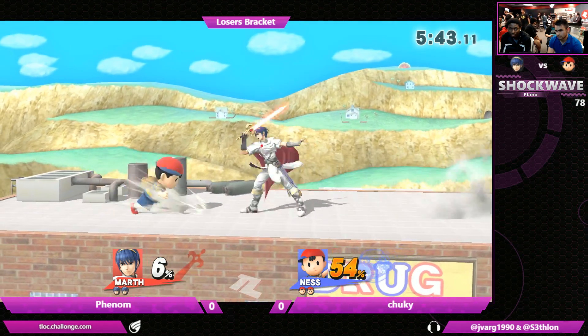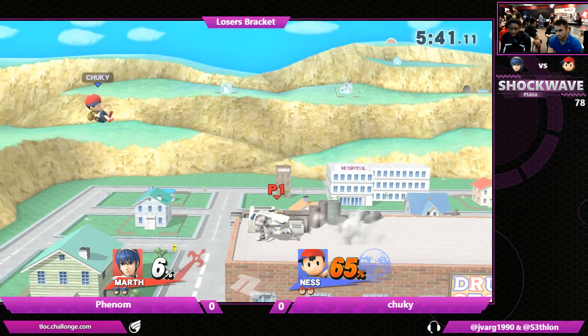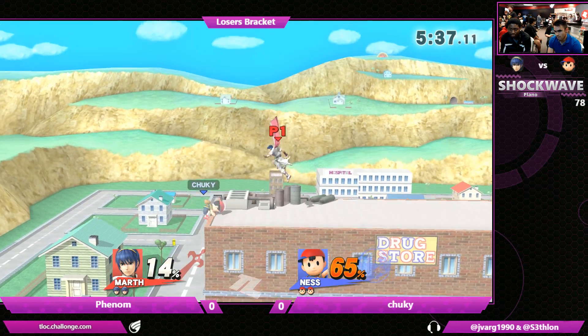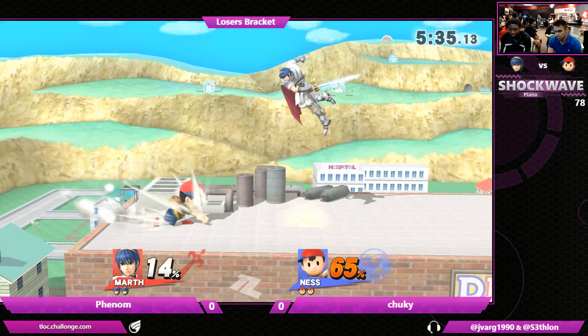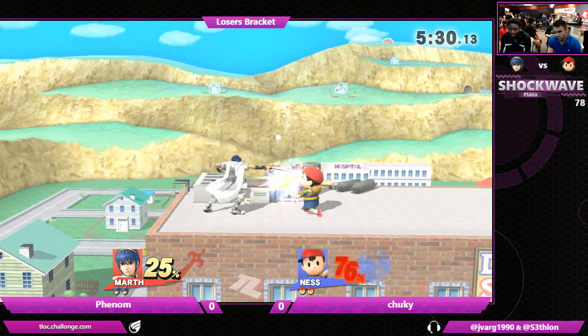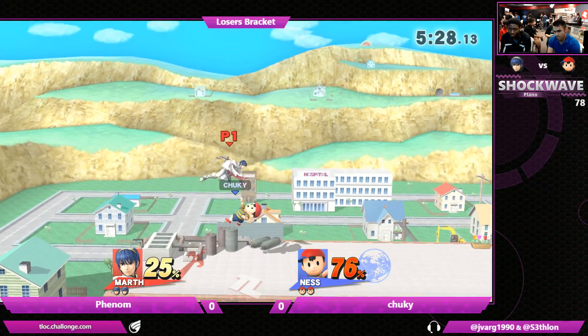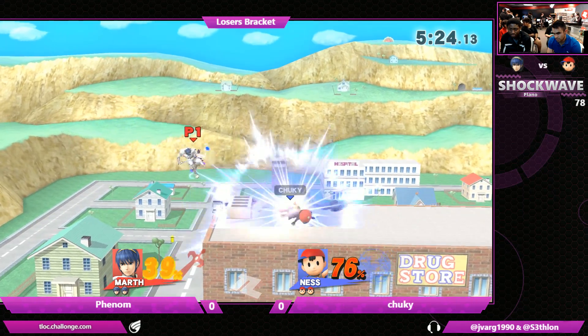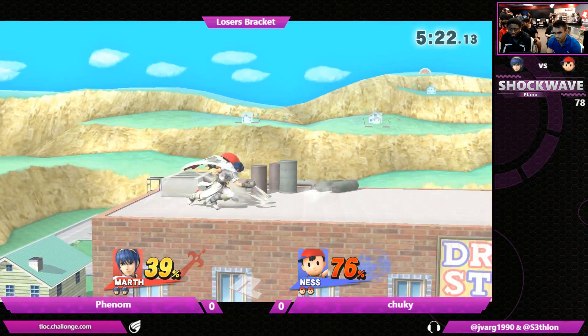So far we're noticing that Phenom has been using the disjoints from Marth to keep Ness out. Ness, of course, having a couple of disjoints of his own, but overall is going to be falling victim to the fact that he has pretty stubby limbs — he is a child after all. But let's keep in mind he's a child with home field advantage, as well as that PK fire to try and contest some of the space that Phenom is hoping to work with.